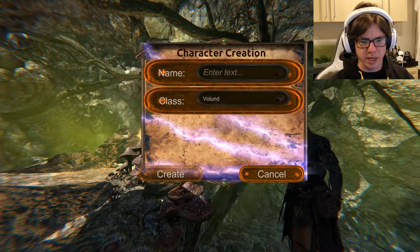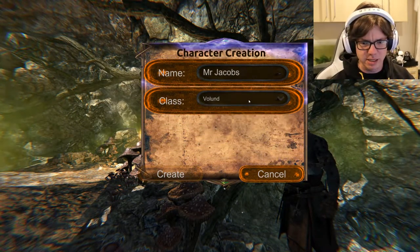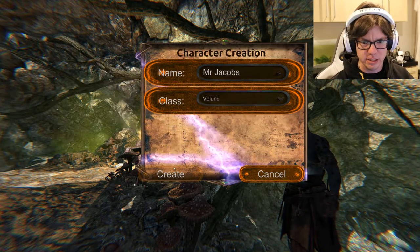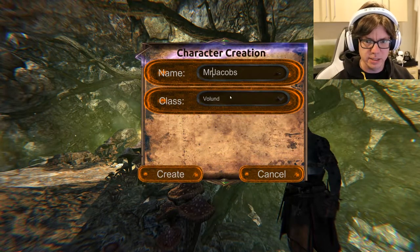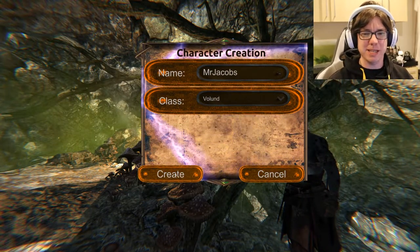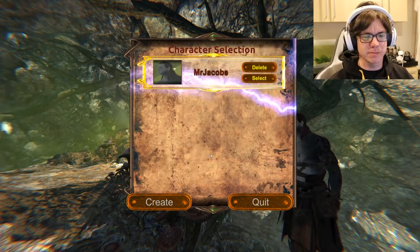Okay, let's create a character. His name's going to be Mr. Jacobs. Class, yes. I am going to be a Voland. Okay, I did it. It doesn't want any spaces, but it's not going to tell me. It's only because I know video games and I know that these usually don't allow spaces that I was able to do that.